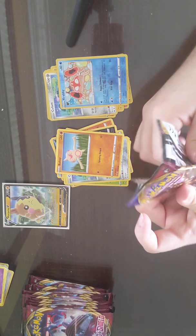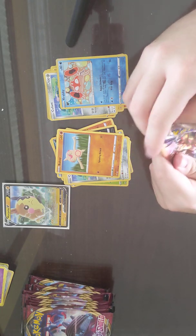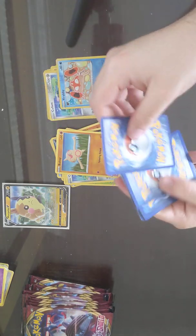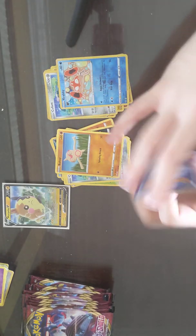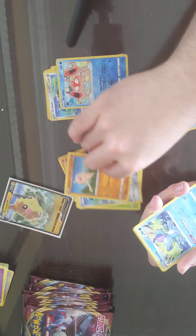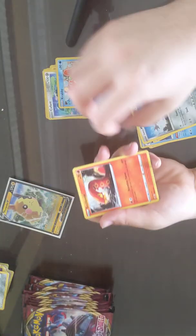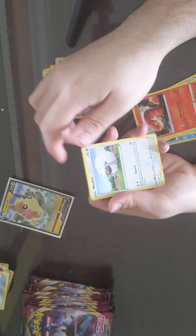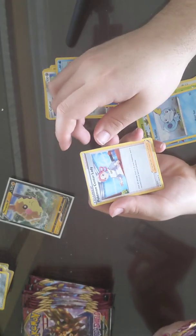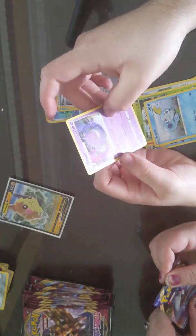Oh my gosh, this pack did not open well — you butchered it! Dark Energy, Rotom Bike, Drizzle, Bisharp, Galarian Meowth, Sizzleapede, Wooloo, Grookey, Sobble, Pokemon Center Lady Reverse, and a holo Gengar — technically it is a rare.